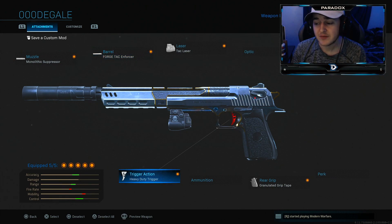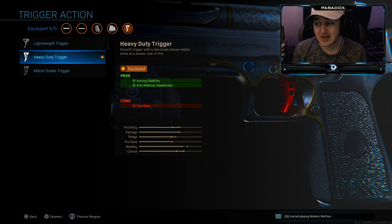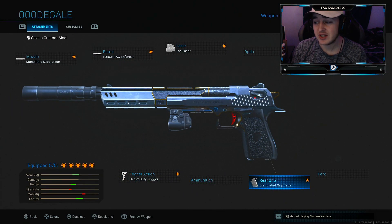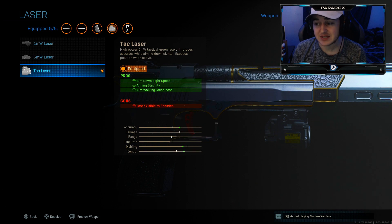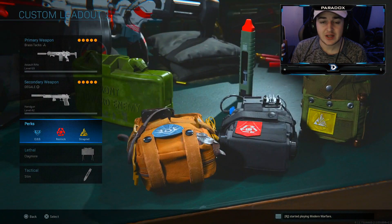On the Deagle I'm running the monolithic suppressor, the Forge Tack enforcer barrel for better damage at range, the heavy duty trigger for aiming stability and walking steadiness, graduated grip tape, and a tac laser for aim-down-sight speed and aiming stability.